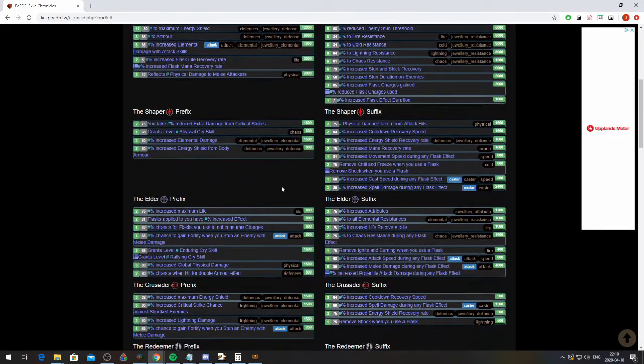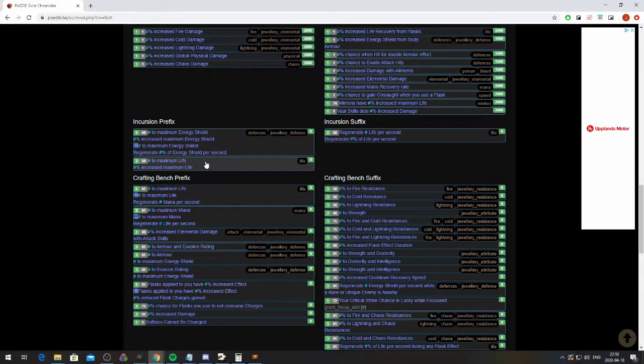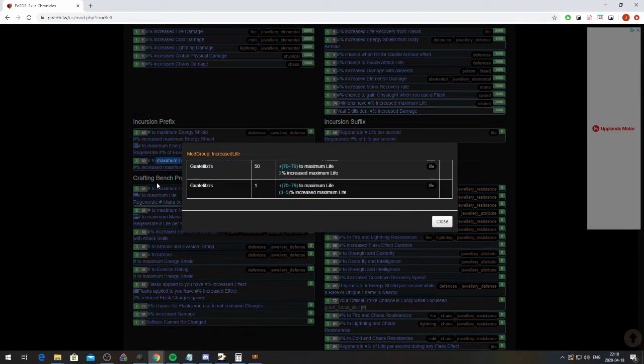We can also see that certain mods are locked to specific influence. For example, increased maximum life can only ever be found on elder influence. They do exist on incursion as well, but incursion is not a base item from which we can roll the mod with alterations or chaos orbs.